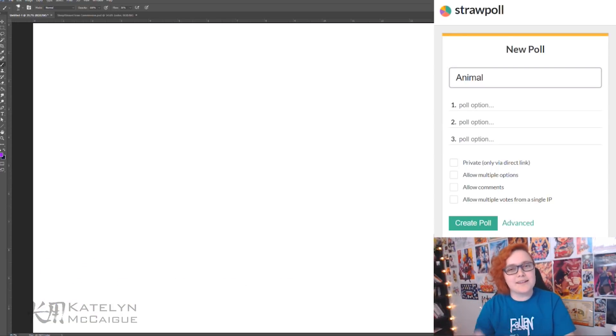We're going to collect a couple of different ideas for two animals and an attribute from the Twitch community, put them in a straw poll, they'll vote, and then we'll draw whatever is picked. Twitch chat, go ahead and send me some animal ideas and we will start with that.